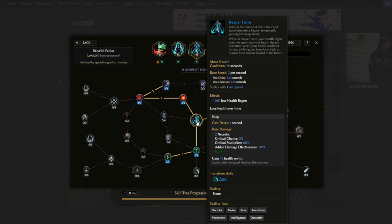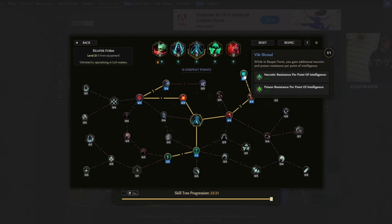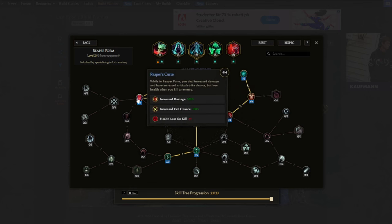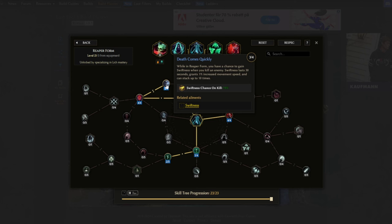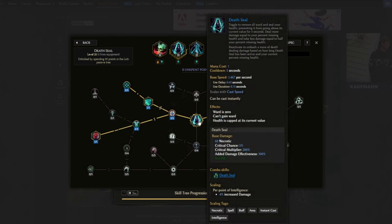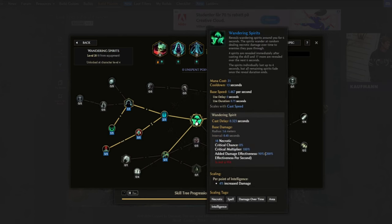Reaper Form transforms us into the Reaper, giving some extra bonuses while in Reaper Form. Soul Shroud gives us armor per point of intelligence. Vile Shroud gives us necrotic resistance and poison resist per point of intelligence. Soul for Soul for increased damage. Press Curse for additional increased damage. Death Comes Quickly lets us gain the Swiftness buff when we kill an enemy — this buff gives 1% increased movement speed and can stack up to 10 times. Haunting: while in Reaper Form we have a chance to apply Mark of Death on enemies on hit, which is triggered by using Death Seal as it counts as a hit.